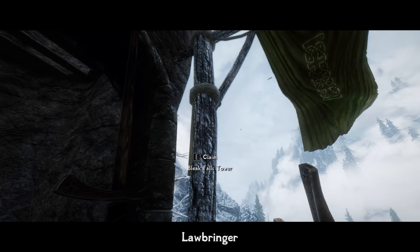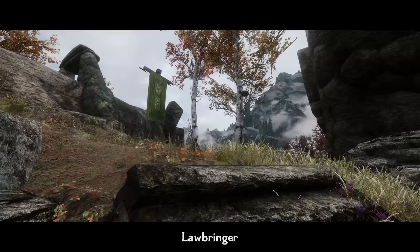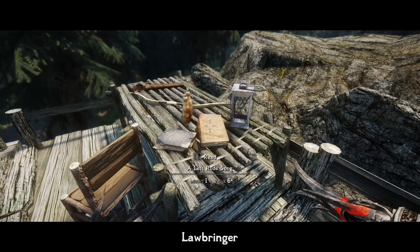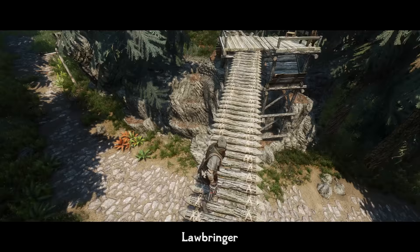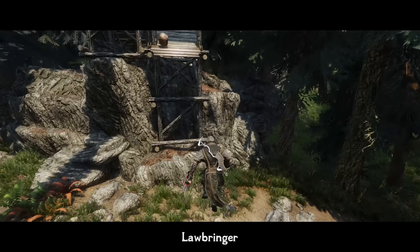You can do it yourself now. With the Lawbringer mod, you can claim many places in the game after you clean them from bandits. Moreover, you can choose which side to give control to: the local hold, Imperials, or Stormcloaks. In the Rift, if you have sided with Thornsworn, you can claim some places for the Thornsworn faction as well. After claiming the territory, it will soon be populated by guards of the respective faction, giving you a progressive feeling of being a real peacekeeper making Skyrim a much safer place.